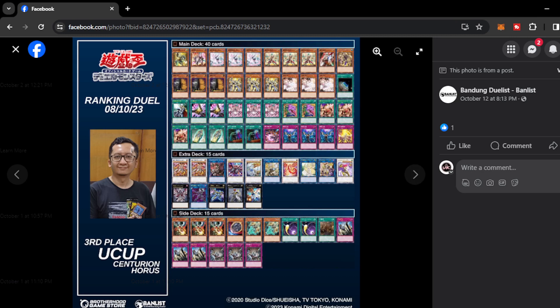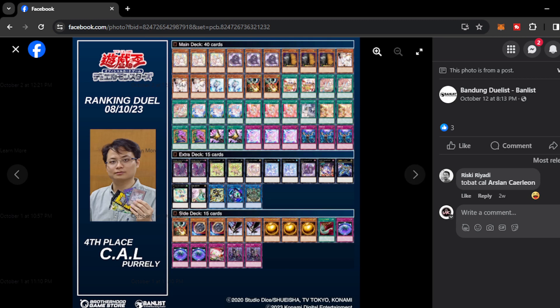Fourth place we have Cal — Purely. Nothing too spicy or extravagant on the main deck; quite standard. I would rather see Ghost Mourner here in place of Droll and Lockbird, but since the format is pretty combo-oriented I get the logic of playing Droll and Lockbird on the main deck rather than Mourner. On the side deck, triple Sphere Mode — very destructive against combo decks right now because Purely doesn't spend their normal summon most of the time, so they are pretty much free to use Sphere Mode to break their opponent's boards.